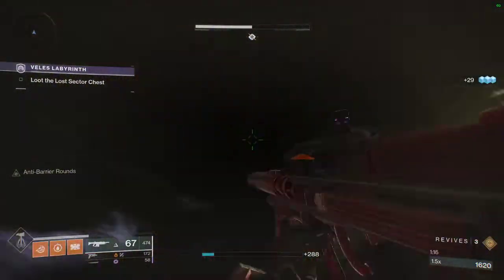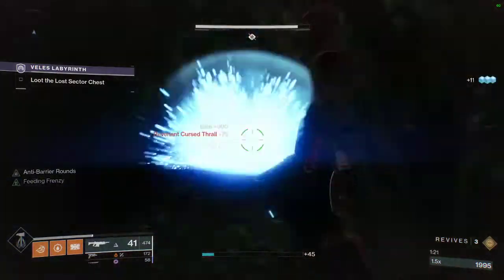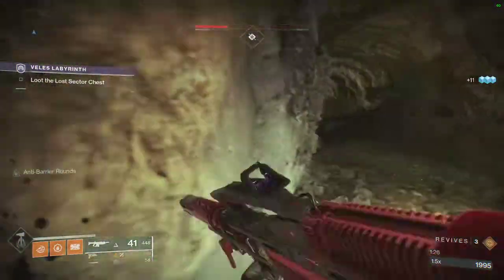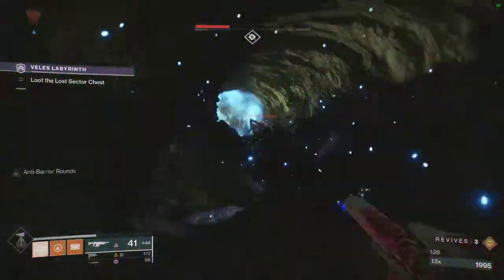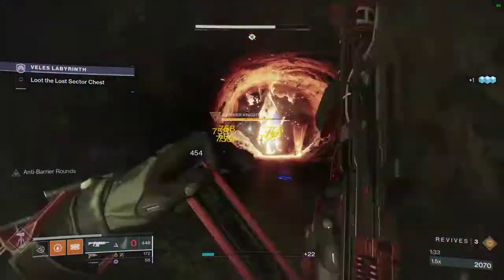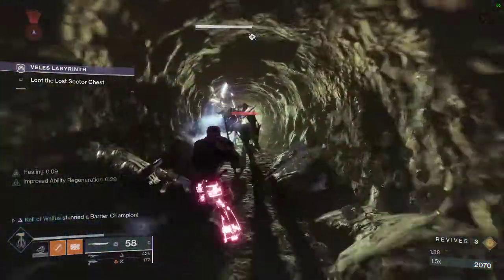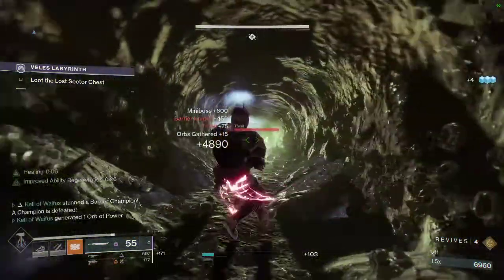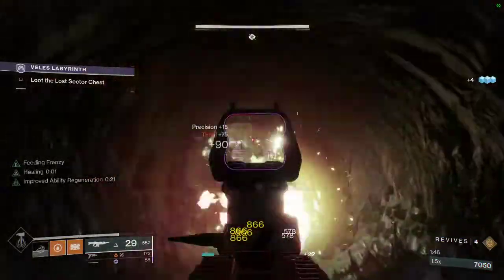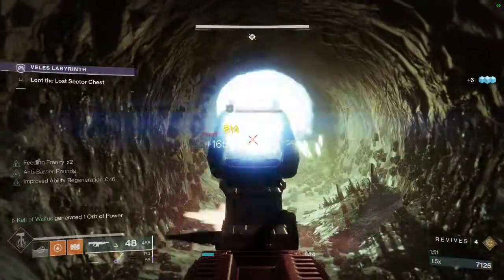This barrier knight can be a bit obnoxious if you don't know how to deal with him. I recommend keeping a long distance, because this is a tight tunnel and he's got AoE. Let him come to you. Get him to pop his barrier. And now watch this — that is Energy Accelerant and Crown Splitter. I highly advise using high-damaging swords with Energy Accelerant, as it does a lot of damage, and you can practically one-shot, like you just saw me do.